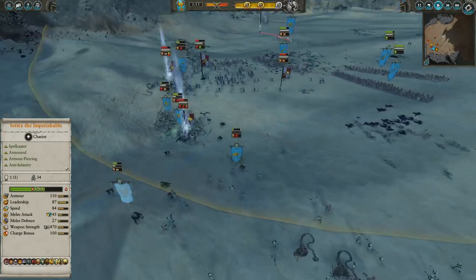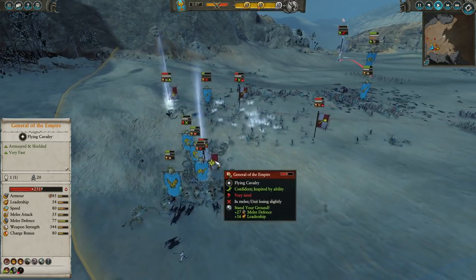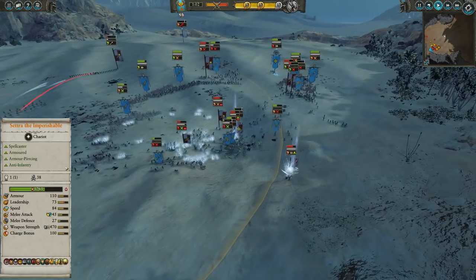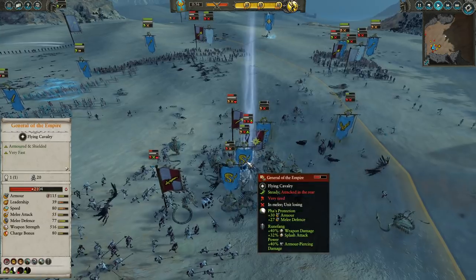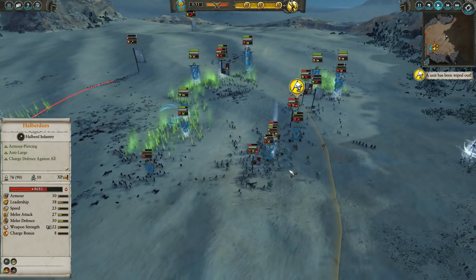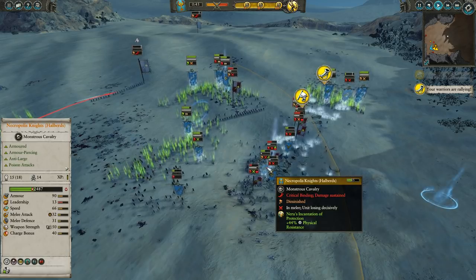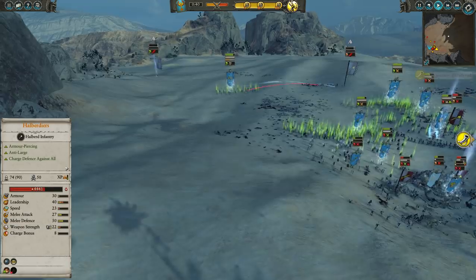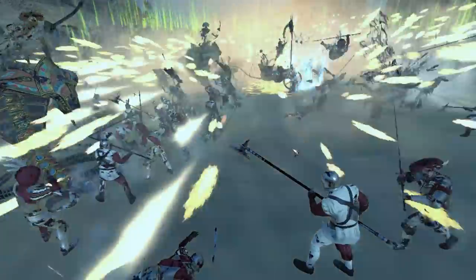I see some barded horses down there — I think that might be Empire Knights, or possibly the Templehof Luminarch's horses. Anyway, the General of the Empire gets swarmed by all these Nehekara Horsemen. The General of the Empire is fighting against the Necropolis Knights who get Phas's Protection to give them sweet physical resistance, and lots of healing going off. The Realm of Souls doesn't appear to actually affect the Necropolis Knights, which is a bit unfortunate, but the Incantation Protection will still give them a bit of physical resistance there, so they'll be able to hang around. The pocket is quickly collapsing for the remainder of the Empire forces, and Cetra is going to charge in on his Chariot of the Gods.